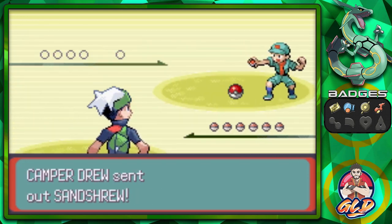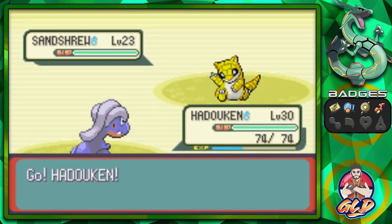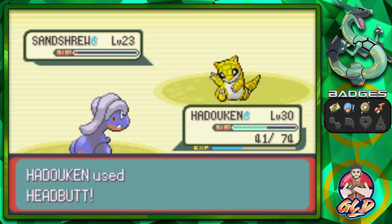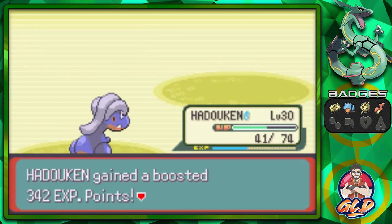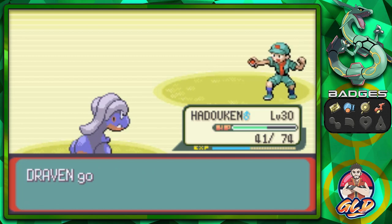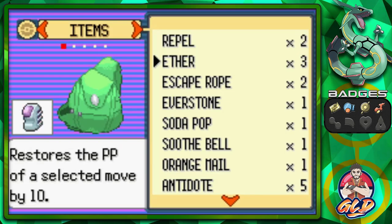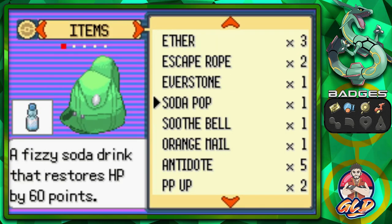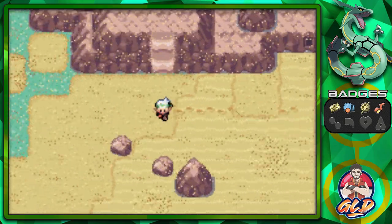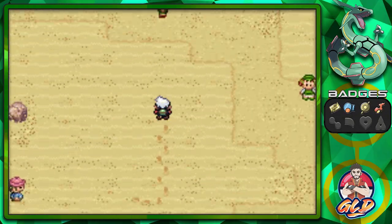Here we go taking on Camper Drew — he's coming out with his Sandshrew, so let's go with Hadouken. One thing you need to understand: there is a sandstorm here. If you don't have a Ground, Rock, or Steel type Pokemon, you are going to take chip damage. That's why we're speeding through many of these battles, because it gets quite annoying. Hadouken wins, and its recoil effect does not apply in this sandstorm area.